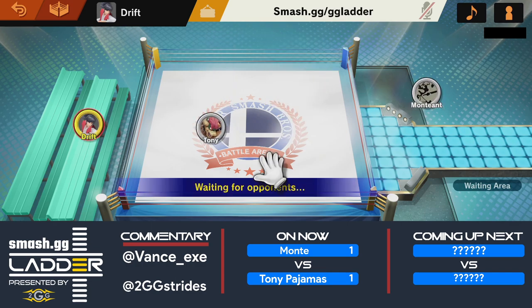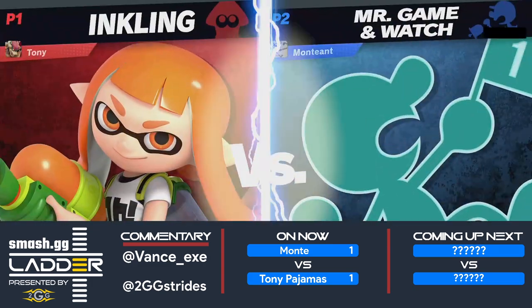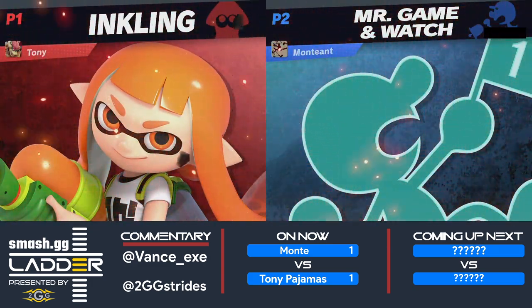I feel like a lot of it on that air dodge situation was just Tony trying to land before he could get juggled more. But sometimes, especially against a character like Game & Watch, you're better off resetting towards the ledge. You have to worry about back air, but at that point you can kind of directionally air dodge it and hope to get away. That's the thing about Game & Watch — the minute you feel like you're going to get juggled from up-B, just reset yourself to the ledge. It's better than getting up-aired a thousand times.